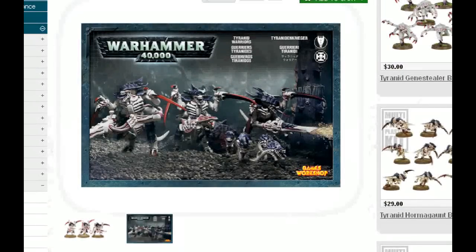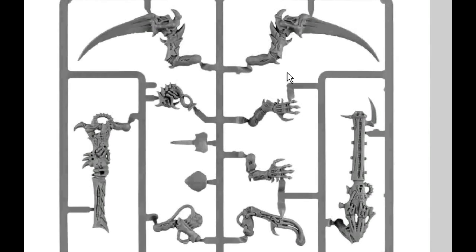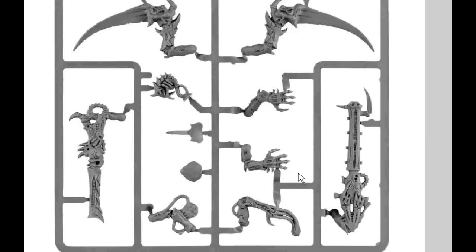I wish I could show you the sprue. Here we go — here's the old monstrous creature sprue. As you can see, it's not very densely populated like Games Workshop's current range. You've got your barbed strangler here, your venom cannon here, and two connector pieces. By the way, if you're ever doing Tzeentch conversions or Chaos Spawn conversions, the very tip of this part — if you cut that off — the connector piece looks like an eyeball. That makes for a really neat conversion. There's one ripper that comes on it — that used to be how you'd make your ripper swarms.